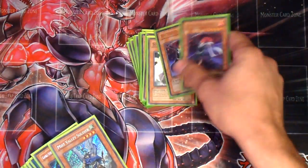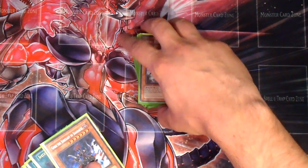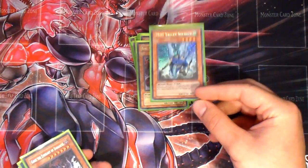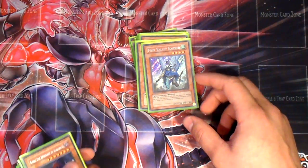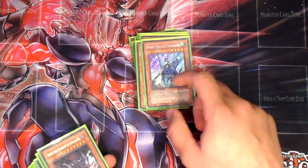And then 2 Rose Warriors, which combo with the Summoner Monk. The one Mist Valley Soldier, just in case there's a Reaper in your way — you just lock him down, you attack, it bounces, and then you have your big dragon attacking for 3,000. So it's a good setup.